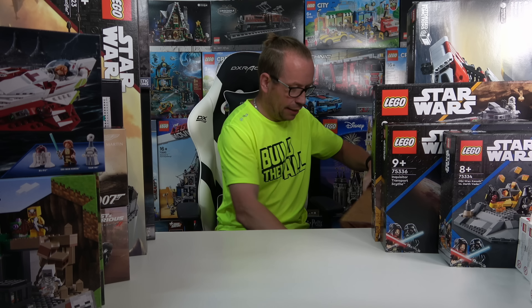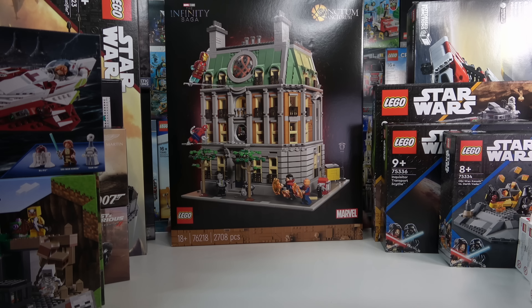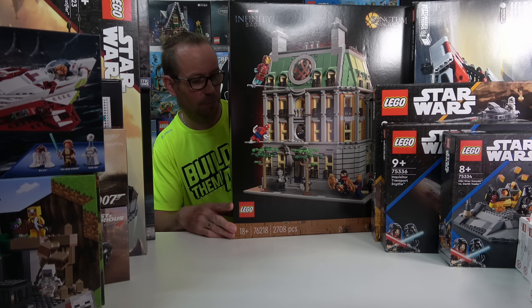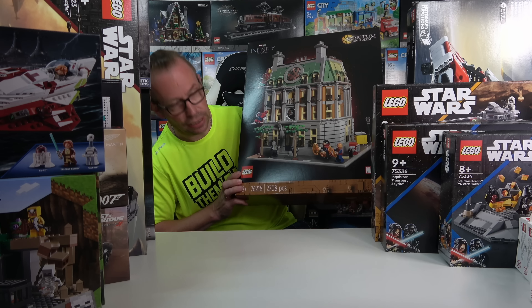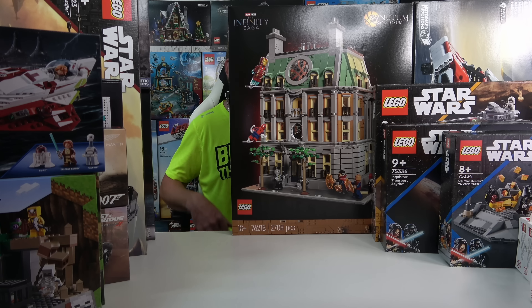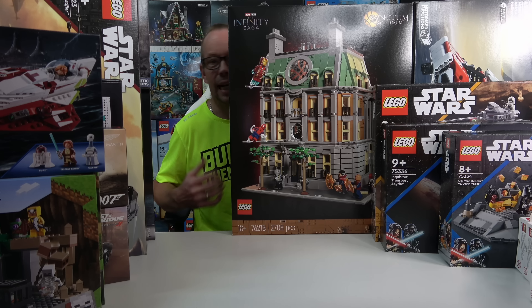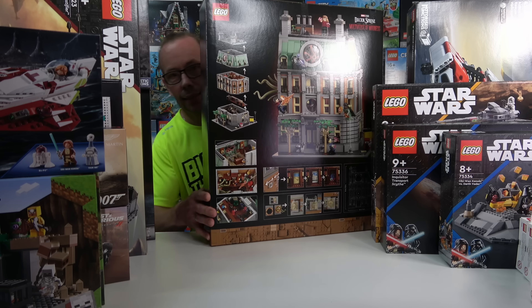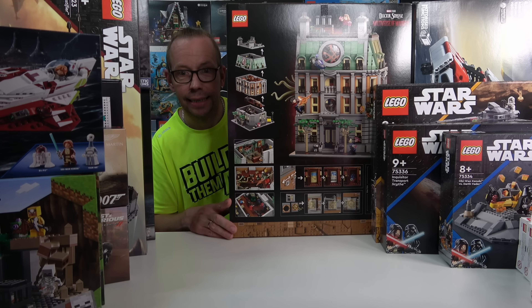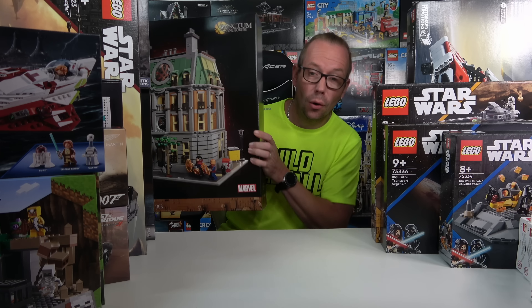The final set is the Marvel Sanctum Sanctorum from Doctor Strange, based on the second Doctor Strange movie — Doctor Strange in the Multiverse of Madness. It contains 2,708 pieces and is built in classic modular building style, fitting perfectly into a modular building collection. You can remove the floors individually and take a closer look inside — I really like it, it's cool.